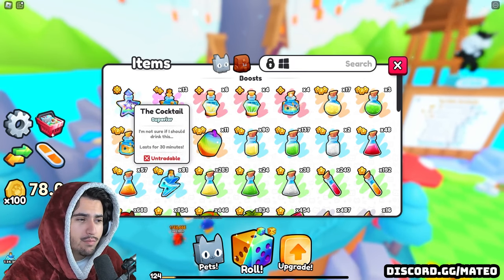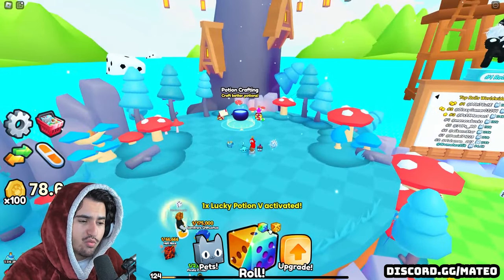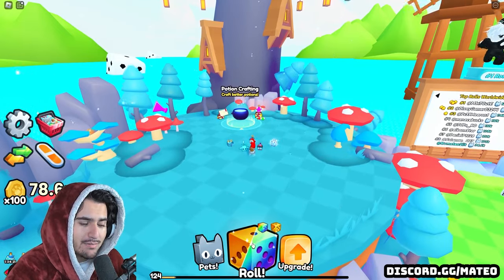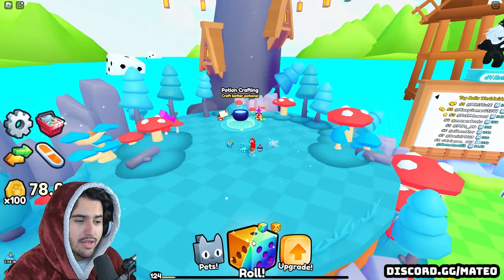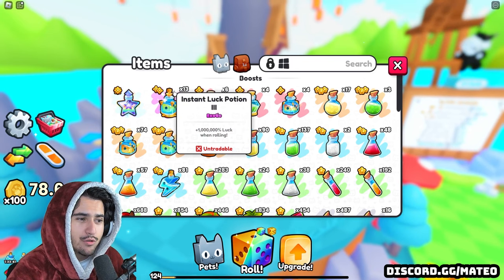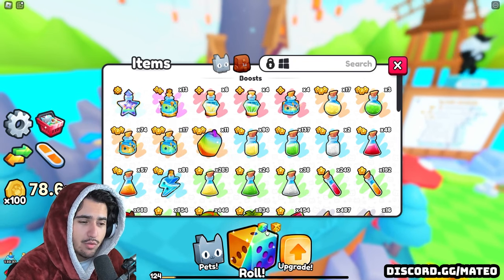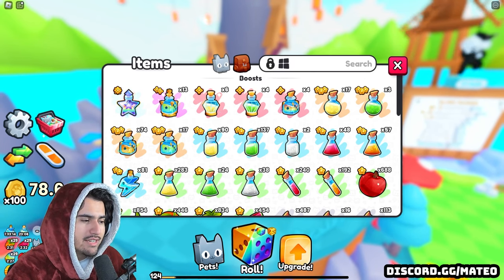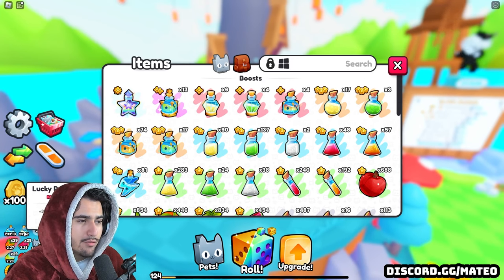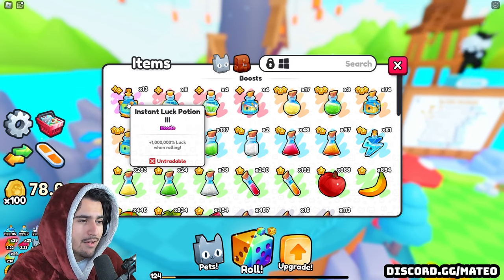Before you pop the cocktail and the instant luck potion three, you're going to want to synchronize your rolls in order to get a gold as well as a rainbow dice at the same time, so it does this little split animation. You're just going to have to time it, but make sure that every time you're using one of these instant luck potion threes, you are doing a double rainbow as well as golden dice roll. So now that you have the rainbow and golden dice and all of your fruits enabled as well as the lucky five potion, what you're going to want to do is pop your cocktail, then pop your instant luck potion three.